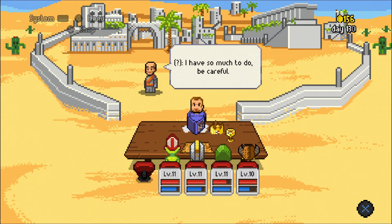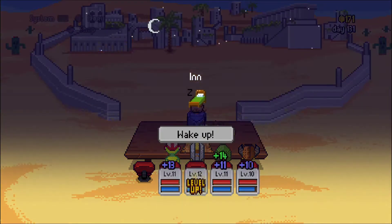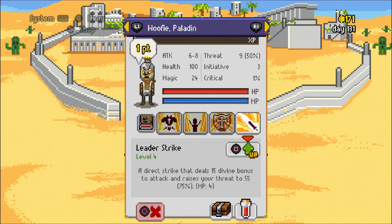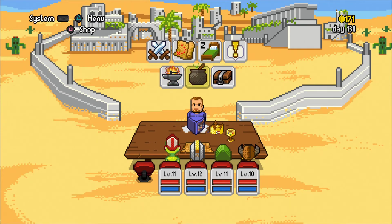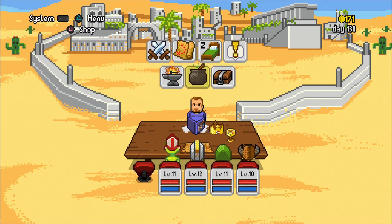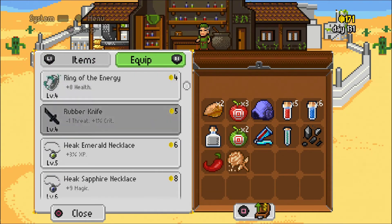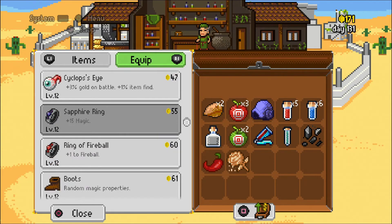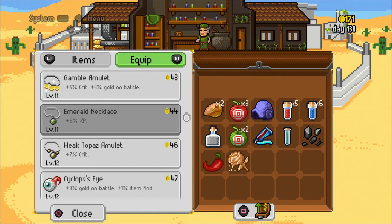I have so much to do — alright, let's go ahead and rest up real quick. I want to shop. Everybody is level 12. There's a random magic copy of items — I don't know about that. Magic plus 15 — we're here with magic. Your experience equals plus 6 — scrap these. Where are two of those?